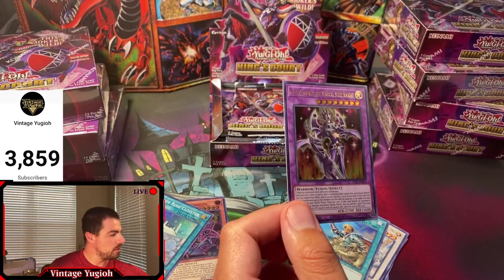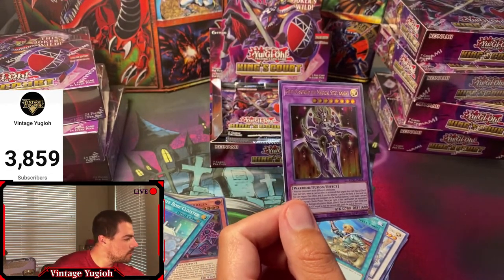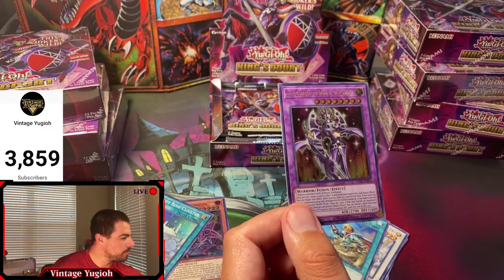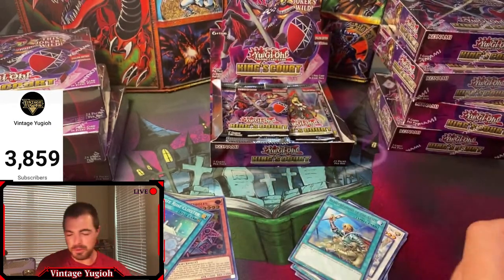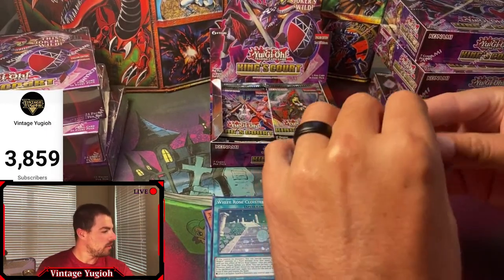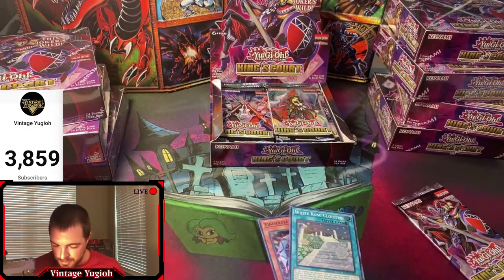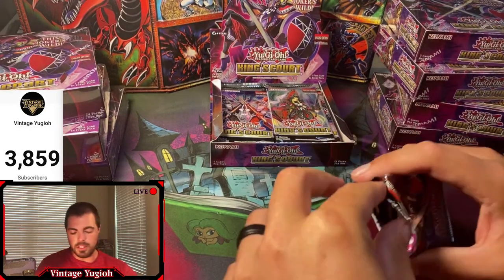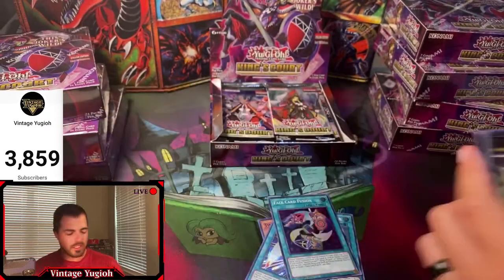This one is around $50 - actually incorrect. That is collector rare so maybe this is one of the worst ones. Yeah, big difference between $60 and $3 - that's fine. We did get our first ultra, so we'll put ultras in a pile, supers in a pile, and rares in a pile. Four packs in, got our first ultra. We should pull three or four collector rares.